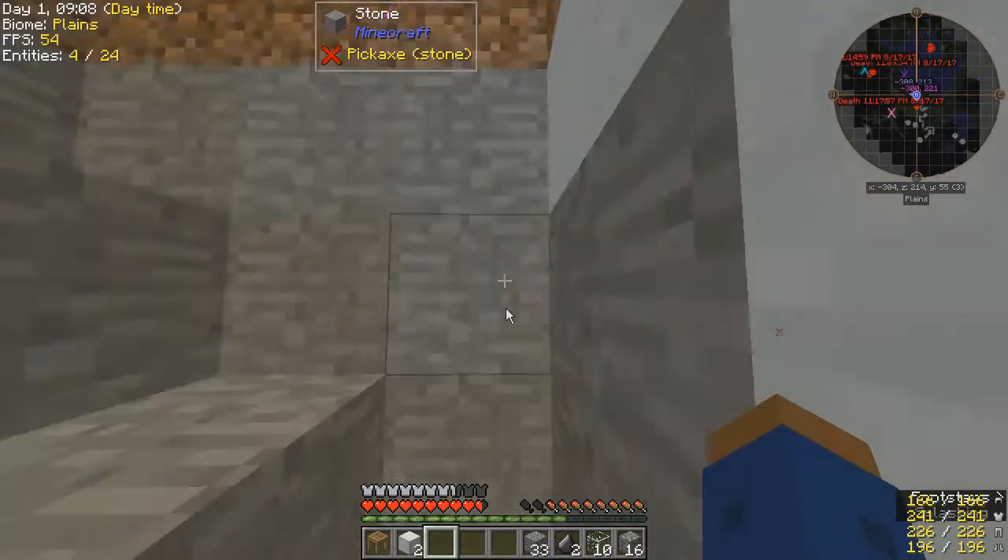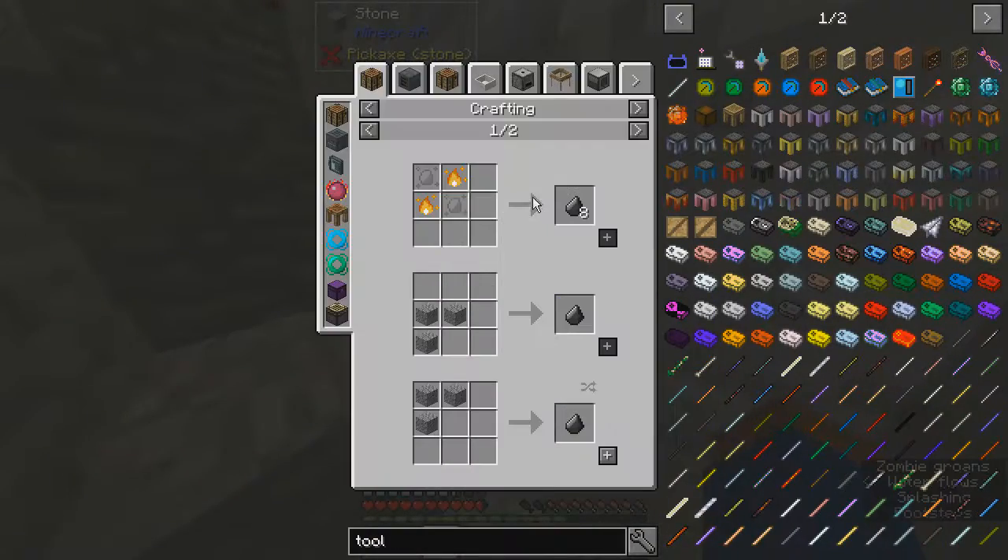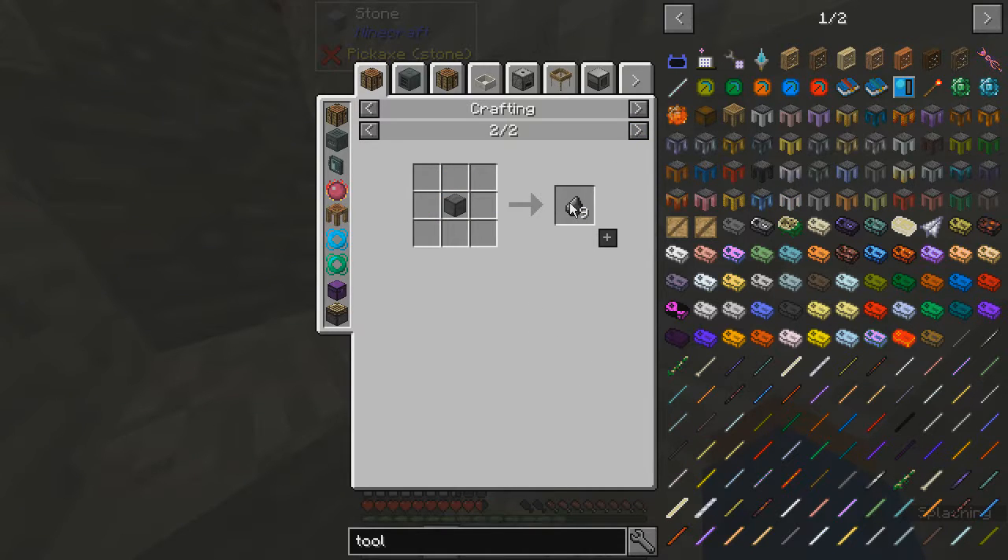Is there an easier way of getting flint? Probably not. Gravel? Gravel. Compressed flint block? Nope.